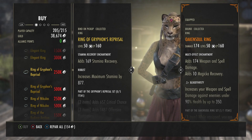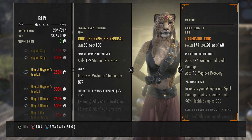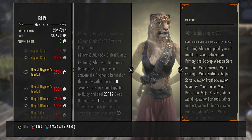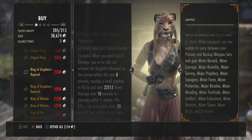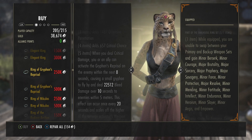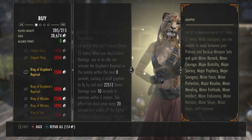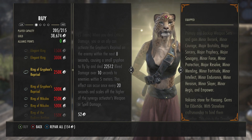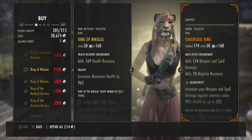King of Griffin's Reposal: 250,000 gold or 500,000 alliance points. When you deal critical damage, you or an ally can activate Griffin's Reposal on the enemy within the next eight seconds, causing a small griffin to fly by and deal 22,512 bleed damage over 10 seconds to enemies within five meters. This effect can occur once every 20 seconds and scales off the higher of the synergy activator's weapon or spell damage.